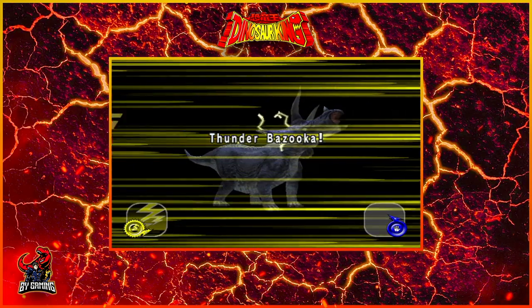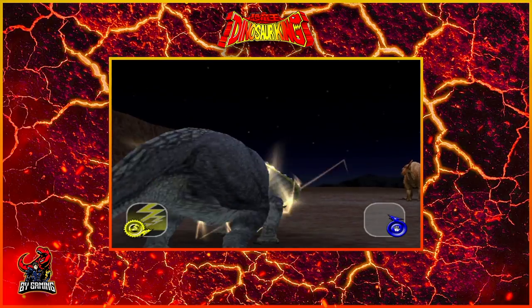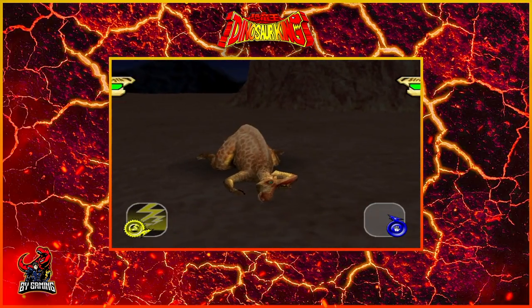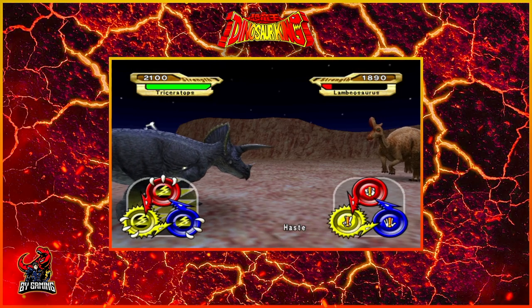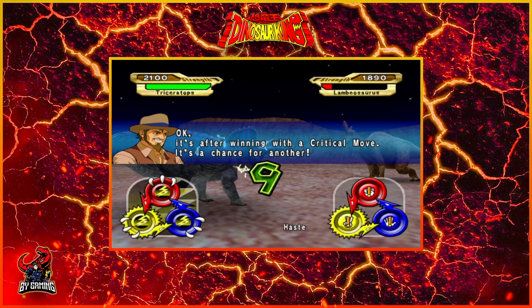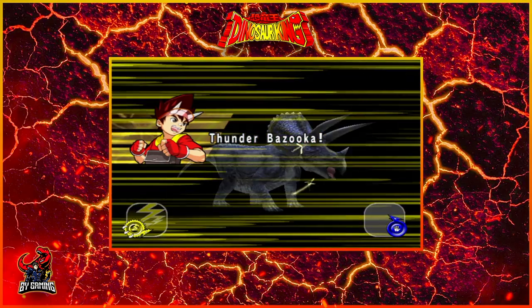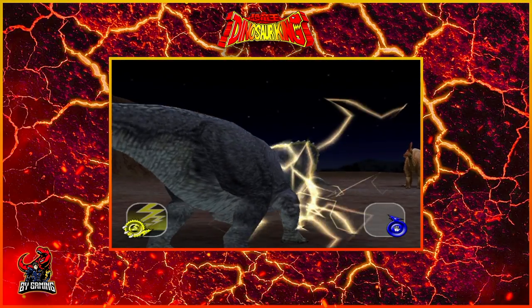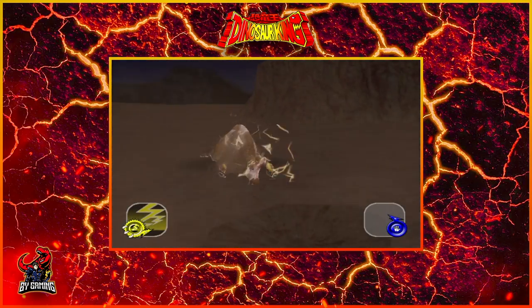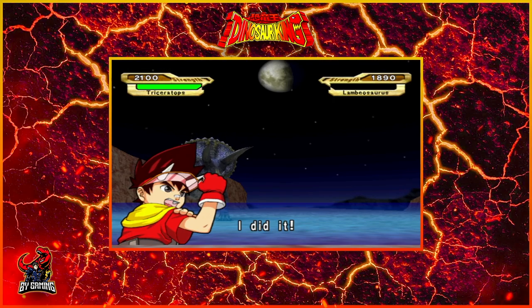We'll just move in the opposite direction on the Rock, Paper, Scissors options, and we should be good to go. After that, we get to do another crit — when you win with a crit, you can do another one. So we will end this with another Thunder Bazooka, and we're just going to blast him through a rock here. Boom. Yikes, dude. Poor dinosaurs.